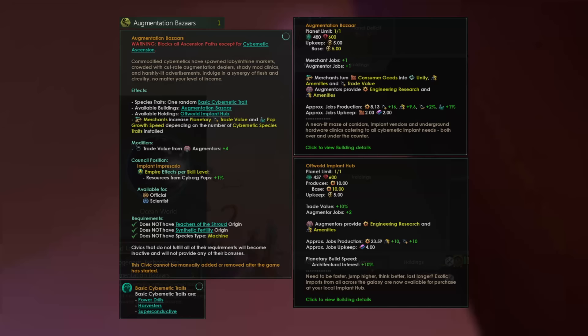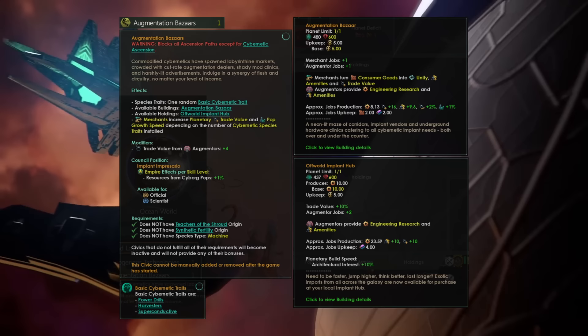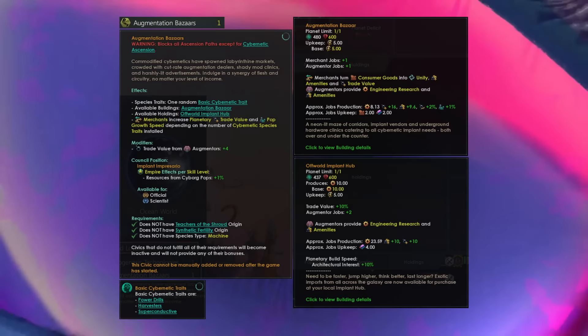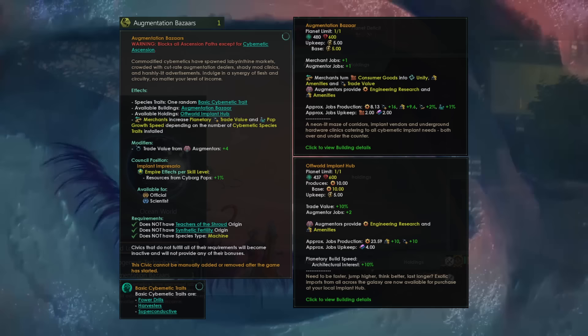If all of that was not enough, you get the implant impresario, which grants as a counselor plus 1% resources from cyborg pops empire-wide per skill level. That means you can get a bonus of up to 10% additional resource output on top of the other bonuses you're already getting from your cybernetic ascension, which is very, very good indeed.